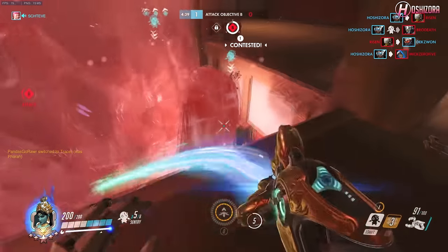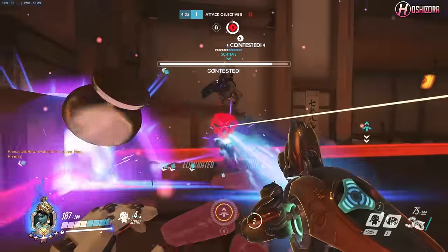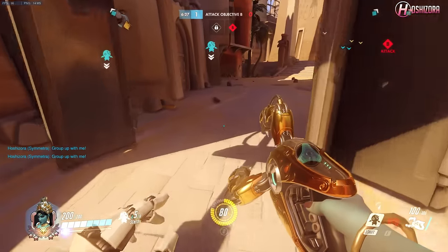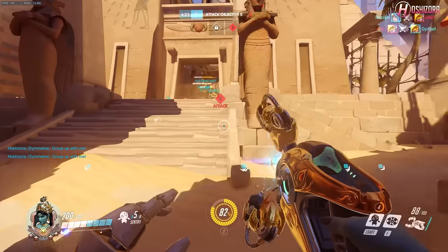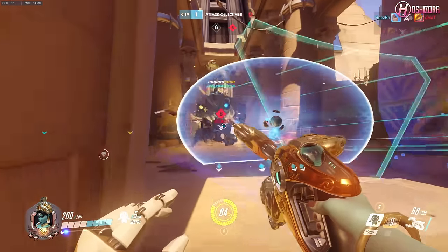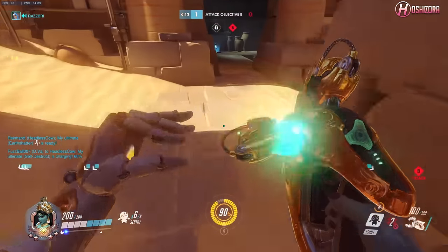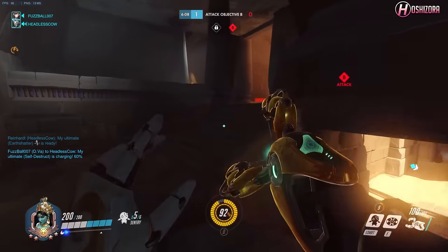Now you may be thinking: wouldn't the enemy team know what you're up to and destroy the teleporter as soon as you put it down? Well, after playing Symmetra in competitive for over 100 hours, I can tell you that if you time it properly, the enemy team won't have that opportunity. And even if someone on their team goes to hunt your teleporter down, that actually puts them at a disadvantage since they lose that one person to help contest the point. This has actually happened to me so many times where that one person — usually their DPS who thinks they know better — goes to find my teleporter, which then allows my team to wipe theirs out and secure the point.